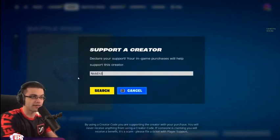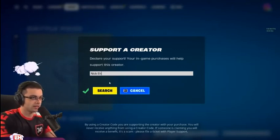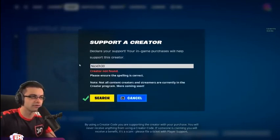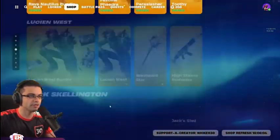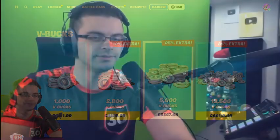If you guys want to support me, code Nick A30 — please and thank you. You can search creator codes now — 'Nick A30'... creator not found if you use spaces, so it'll tell you. That's kind of cool. Nothing new in the battle pass — all right, you guys ready? Let me grab some V-Bucks, hide my screen, and then we're gonna get into some games.